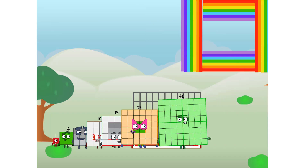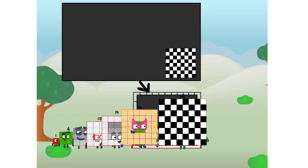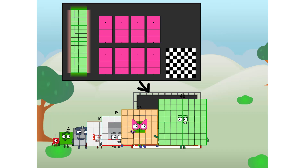There you are. This way, I've got so much to show you. I am 40. And I can be a strong square, a chessboard, a super rectangle, 8 autoblocks, or even a super cube. But today I want to show you a little trick I call...